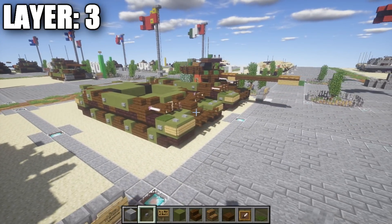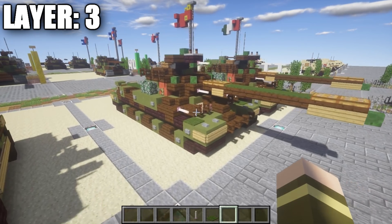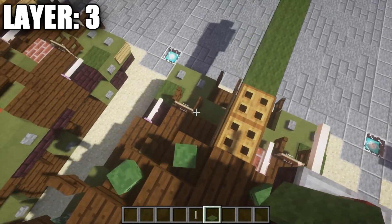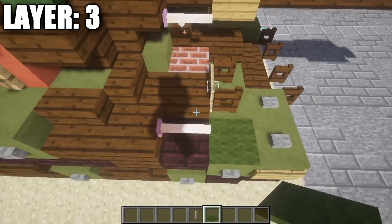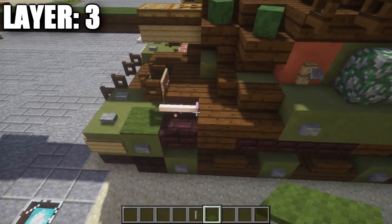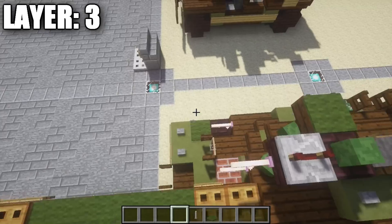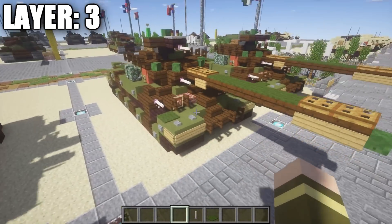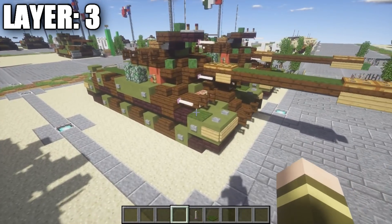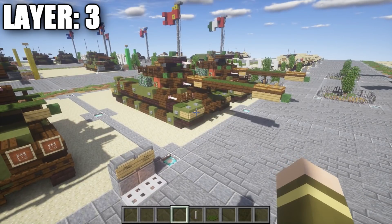That's going to do it for layer three. Quick correction after layer three: I said we'd place end rods on both sides, but actually the machine gun is only on the right side. Delete the end rod on the left side and replace it with a green carpet. I apologize for that little mix-up - sometimes you miss stuff like that. Hopefully that makes this as accurate as possible. With that, continue on to layer four.